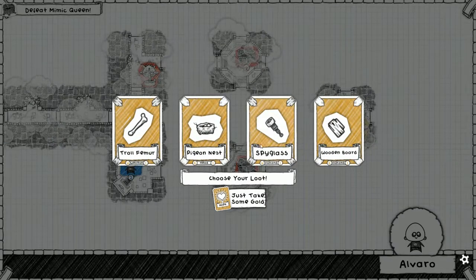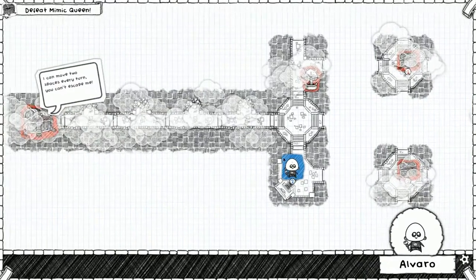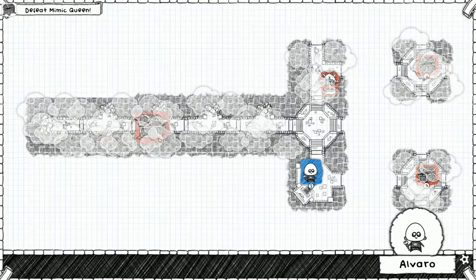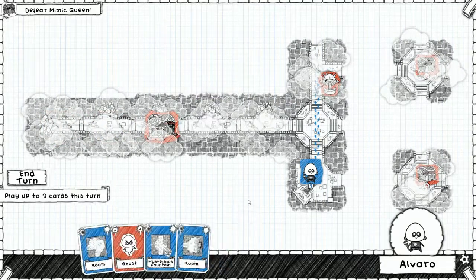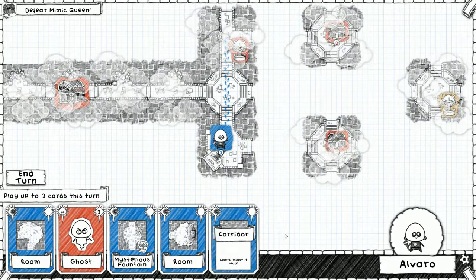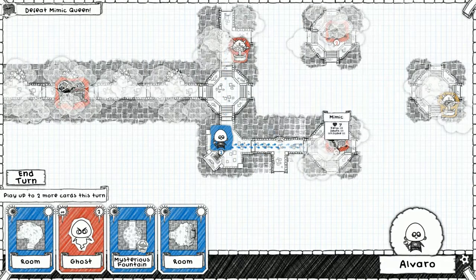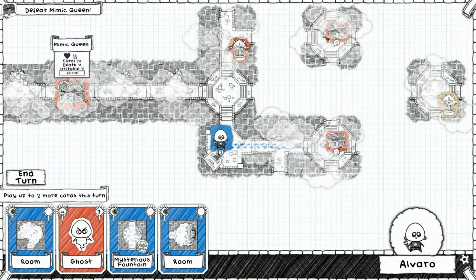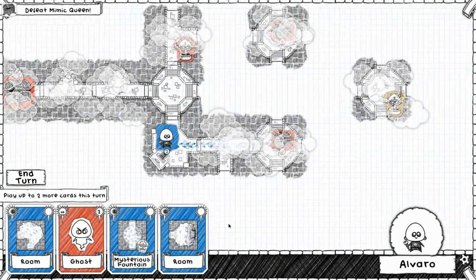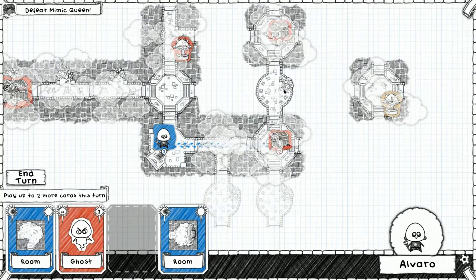All right, spyglass is here - game's over, GG no re. The thing is gonna move closer. Yes, it moves two spaces every turn - it was gonna move here and then here. We really need to get away as quickly as possible, not just get away but get stronger. Here's the corridor - we're gonna have to fight another mimic, not the mimic queen but a mimic. Can we put this one here? Please get something good, please.